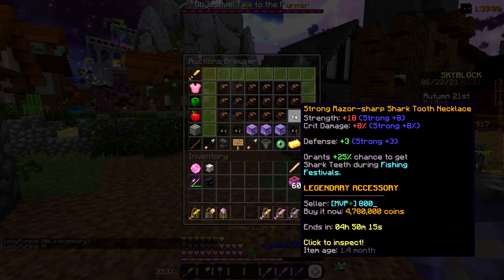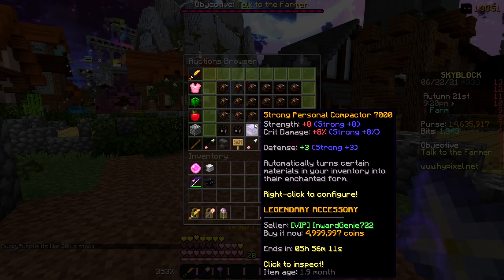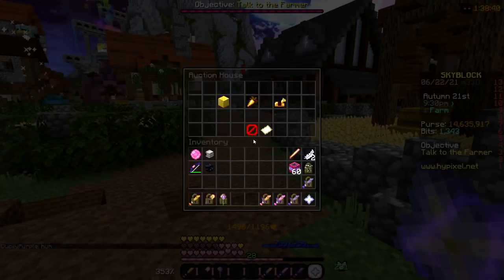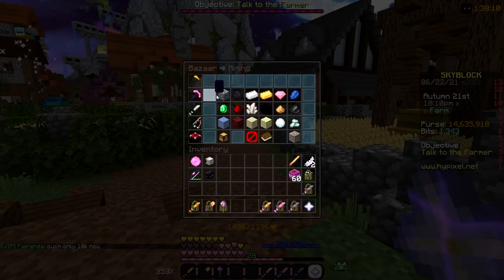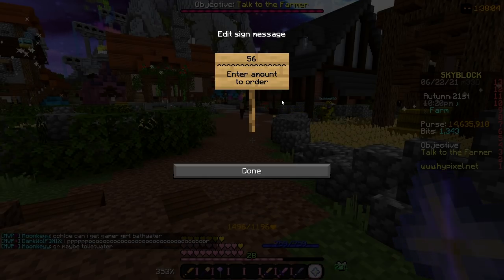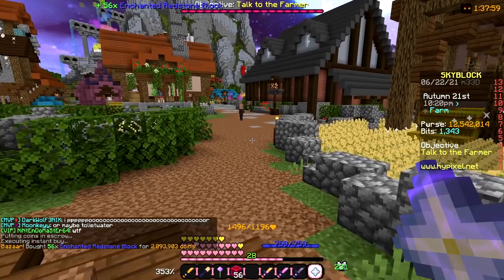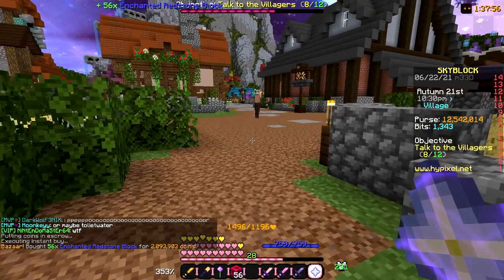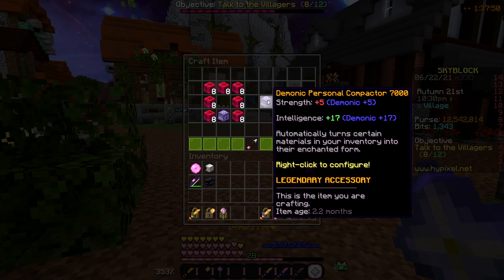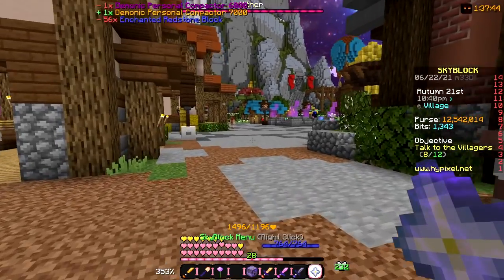I think I do have the legendary tooth — yeah I do. I don't have the legendary personal compactor though. I could upgrade mine — 4.9 mil. How much would it be to upgrade mine? That's 56 blocks. Let's see — buy instantly, 56 blocks. That's going to cost 2.1 mil. Not that bad — I'm gonna buy that and upgrade my talisman right here. That's a nice legendary talisman. Let's put this here. Legendary personal compactor — does it have all my stuff in it? It does. We got a nice upgrade right there, another legendary talisman.